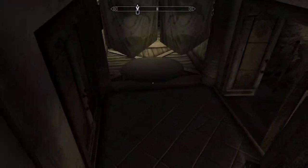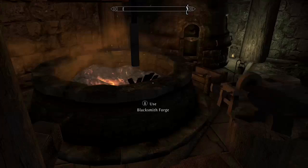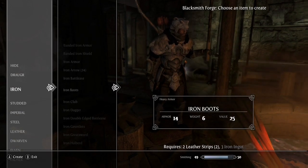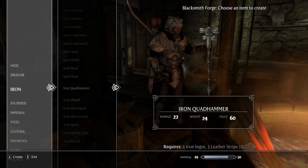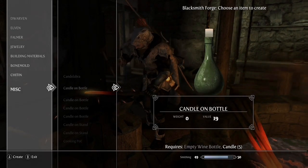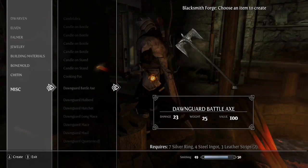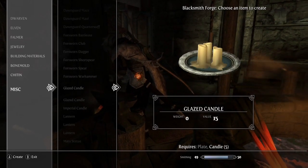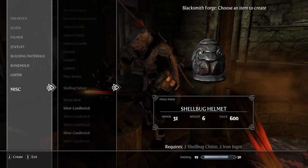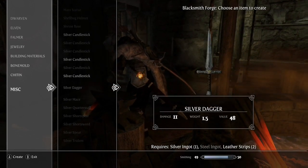Down here in my Breeze Home — Hearthfire mod — I have a forge. At the forge you can make things. Under miscellaneous, you can use different objects to make the candle holder. You can also do a candle on a plate, in a bowl, an imperial candle, and you can also craft silver candlesticks. Let's create a silver candlestick and see, cross our fingers, if it works. There's also a Sovngarde candle requiring a little bit of gold. Let's try the silver candlestick — here we go. Silver candlestick added.